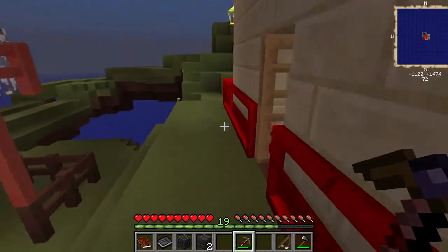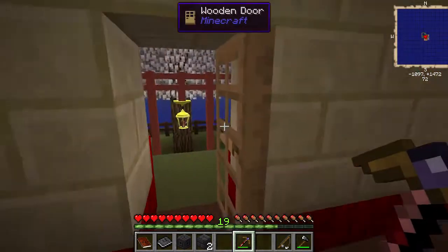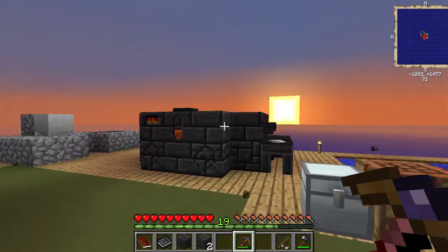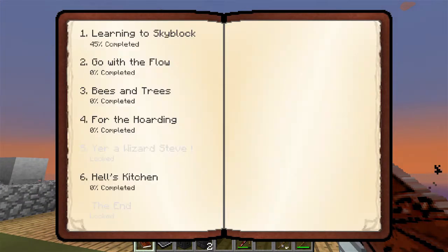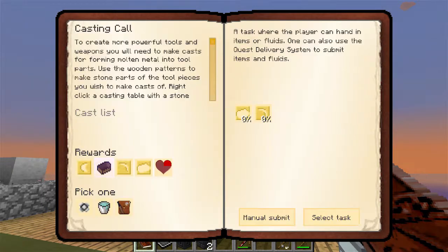Alright, what's going on guys, it's Sparks here and welcome to another episode of Agrarian Skies. Today I am going to pretty much finish off the missions revolving around our smeltery. This mission here is called Casting Call.